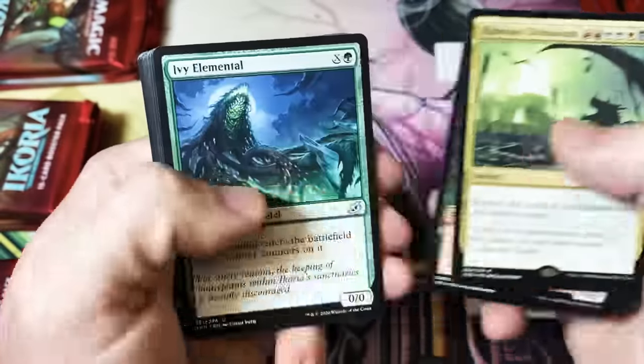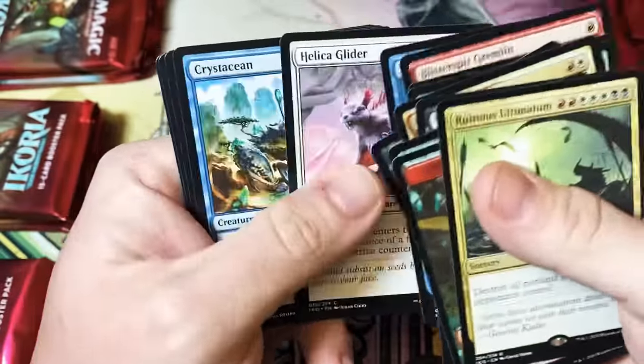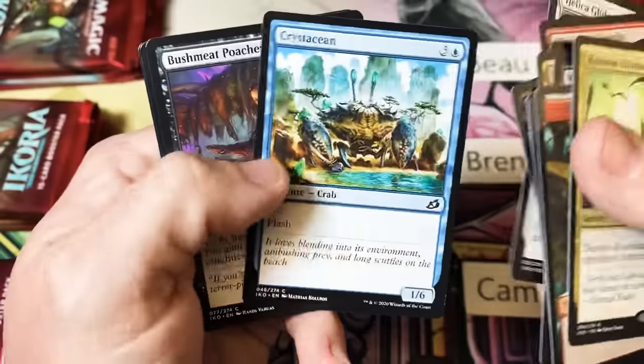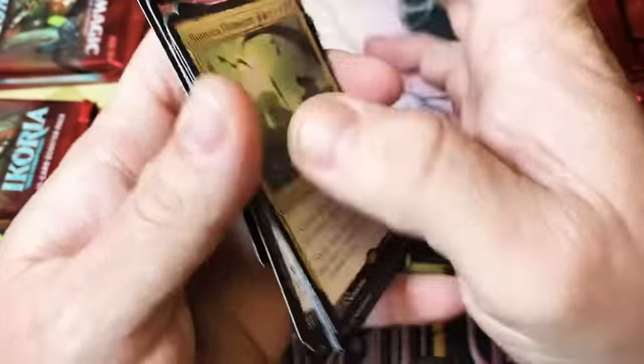Right off the back, a Ruinous Ultimatum — that is a decent Ultimatum pull. Creepy squirrel, Bushmeat Poacher, and just a dinosaur.